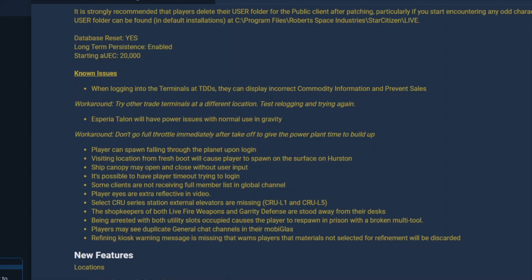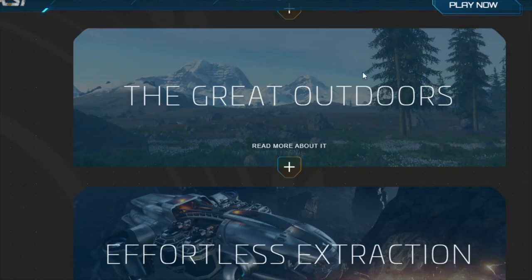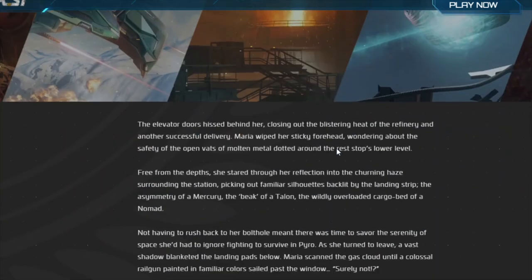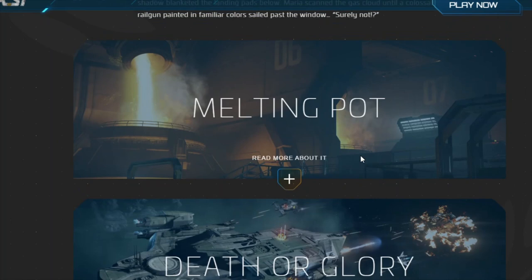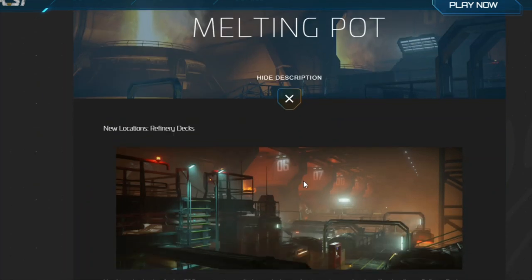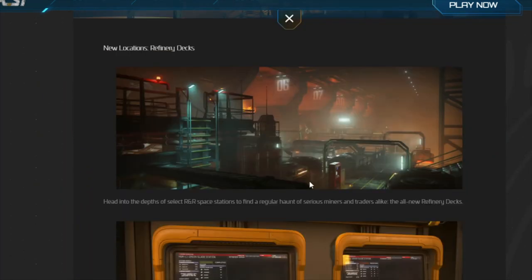Looking at the features in Star Citizen Alpha 3.12, it's actually quite an interesting patch. It looked a little lackluster a few months ago, but I think we're going to have a lot of fun with it. The refinery depot is obviously something I've tried quite a bit on this channel — it gives extra gameplay and a complete gameplay loop for miners who start mining and then end up cargo hauling to various TDDs. I like that very much; in fact, I'm going to buy a Prospector in-game as soon as I get in.